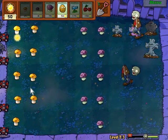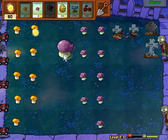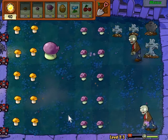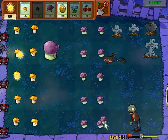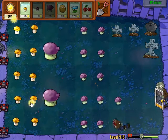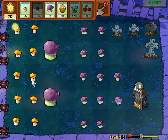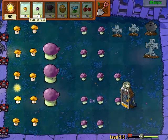We got enough to put a Fume Shroom out, but I want to build up — you know what, I'll get one in a row now, put one right there. I think I'm going to have the Snow Peas in this row right here. Our first Screen Door Zombie — we'll let the Fume Shroom work its magic. Once it gets closer, the Fume Shroom will unleash some purple smoke — or purple steam, or purple bubbles — all over it.